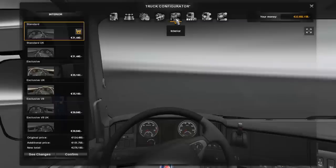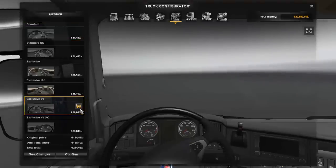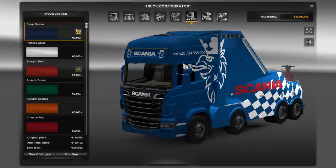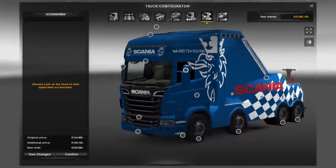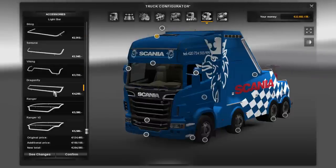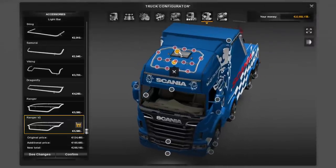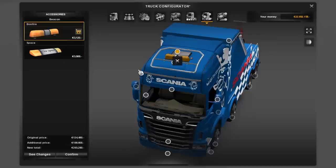Let's put an R on it. Interior — let's put the exclusive V8, because we can. It doesn't matter what paint you choose, it's got a default paint job. Let's see what we can do with this thing. Let's go Ranger V2 — seems to give us lots of options. Yeah, we'll need that.